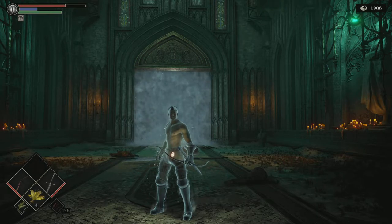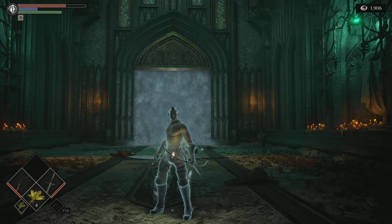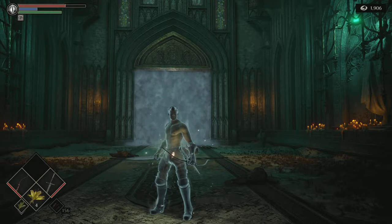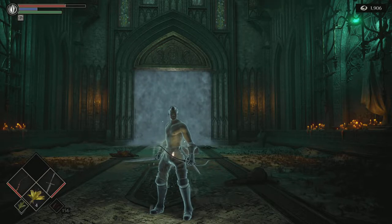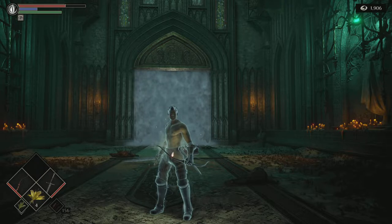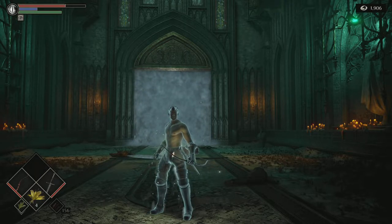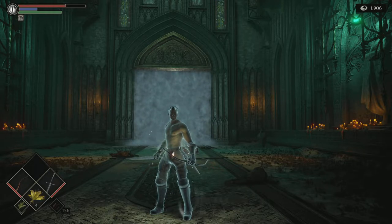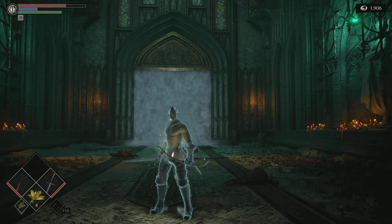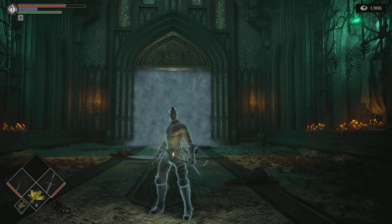Hello once again everyone. Hope you guys are doing well and having a nice day. So in the previous video I showed you how to get to the boss door and how to get through this level — an easy and quick way to do it. In this video I shall be showing you an easy way to take down the boss, that is the Fool's Idol boss. It's the Tower of Latria level 3-1.